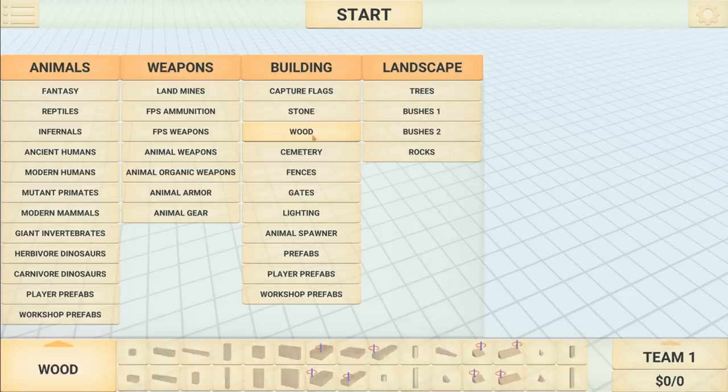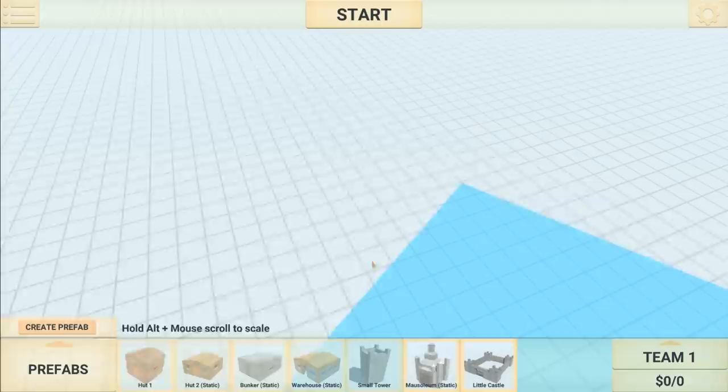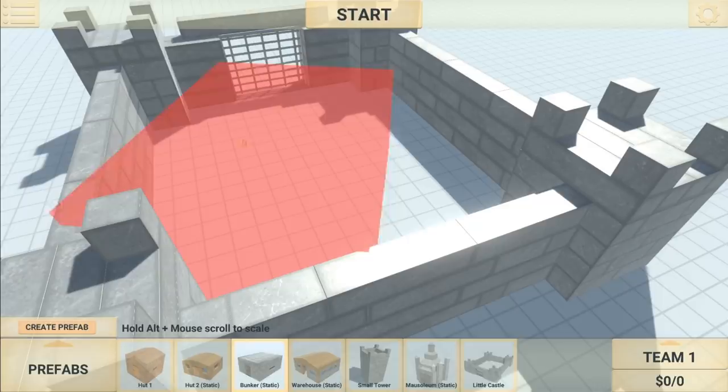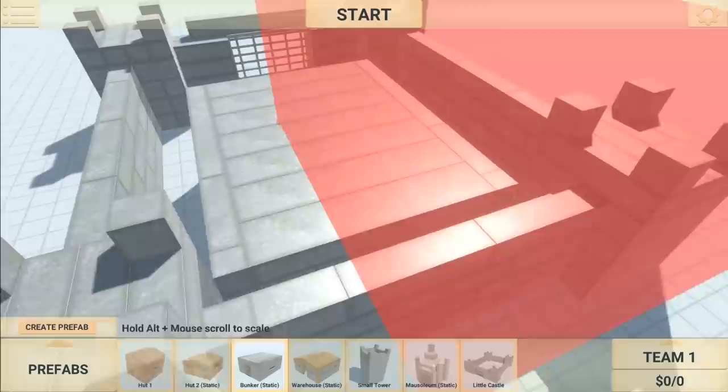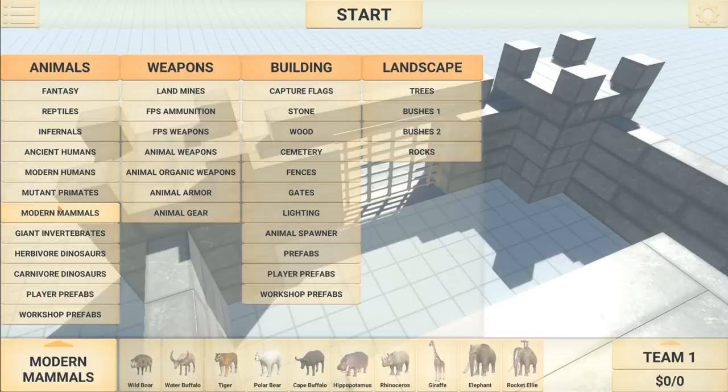So there is some building stuff here. You've got stone, wood, cemetery — that's kind of weird. There's some gates here, we could totally build a fort. There's an animal spawner. So it looks like we have a little castle — let's place this bad boy in. We're gonna put a bunker in it real quick. So there is the home base and there's the castle. We've gotta have something protect this, so we're gonna go back to animal fights here, but with something a little bit different.